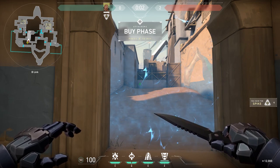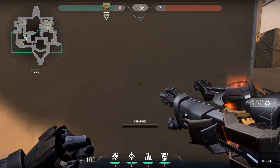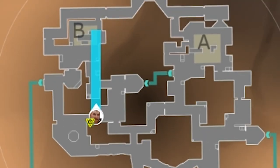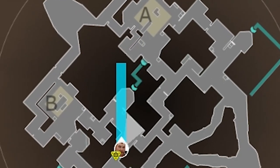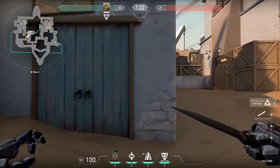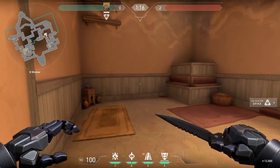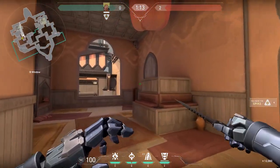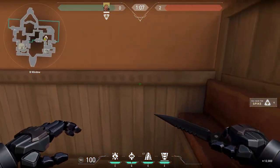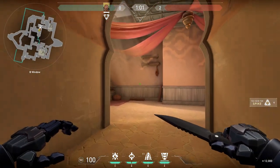For attacking Bind, I prefer the short B push because Breach has the best capability here. Line yourself up for Hookah — there's always someone camping in that corner. Do a fully charged fault line through all of Hookah into the corner, and then use your aftershock so if someone was in that corner, they can't run away. Make sure the whole laneway is covered by your aftershock or fault line to secure the highest chance of getting a kill.